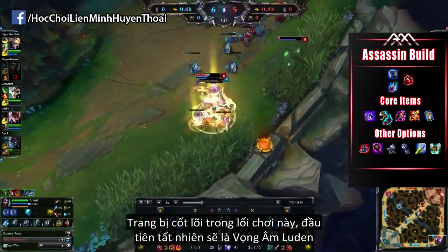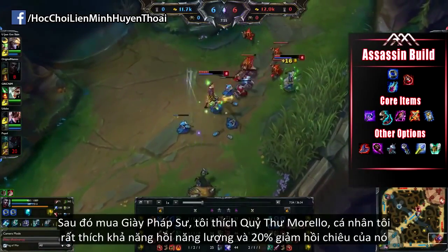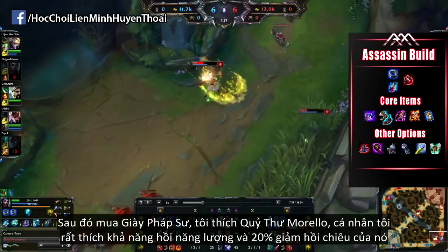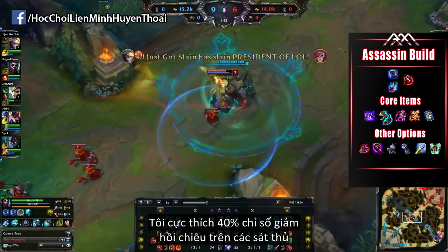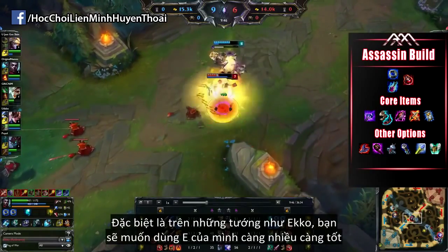The core items I have listed in this build are most definitely Luden's Echo, then Sorcerer's Boots. I love the Morellonomicon, and that's just a personal opinion because I like the Mana Regeneration and I really like the 20% CDR. I am personally a huge fan of 40% CDR on Assassin champions, especially champions like Echo, because you want to be able to use your E ability as often as possible.